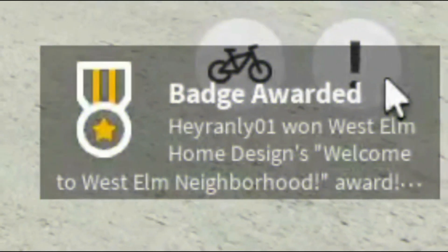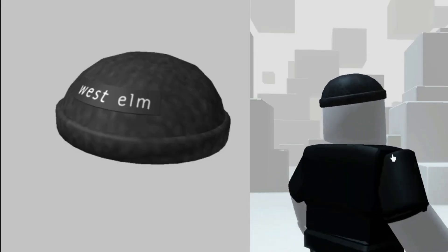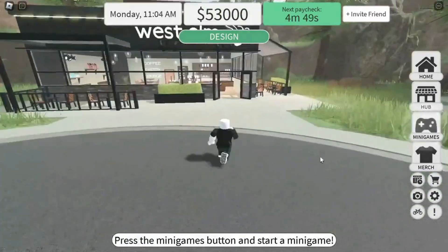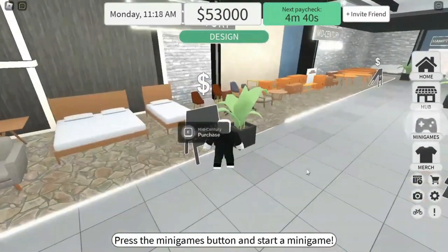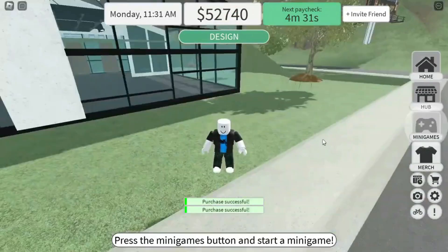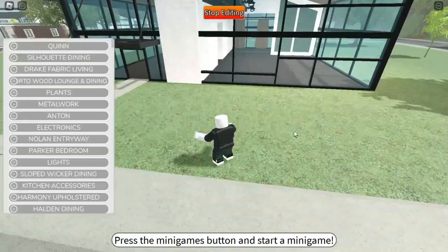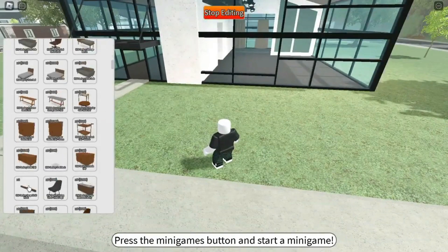This badge means free item. Go to the hub, buy an item, and place it in your home — this badge means free item.